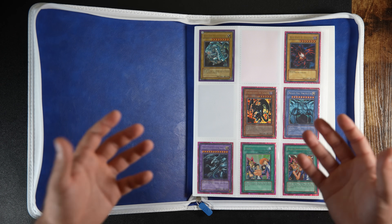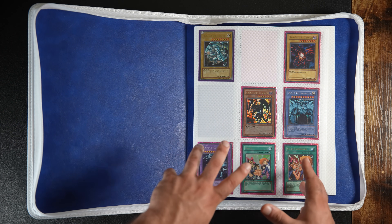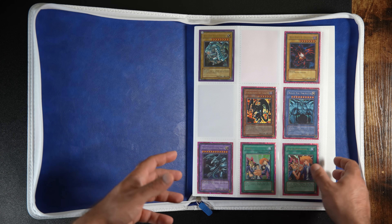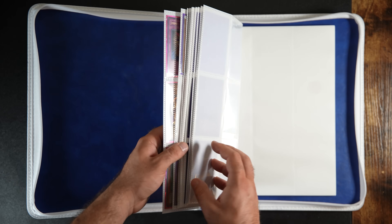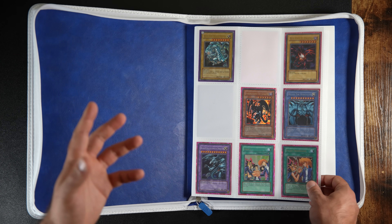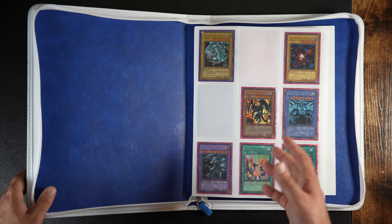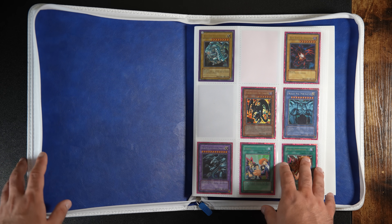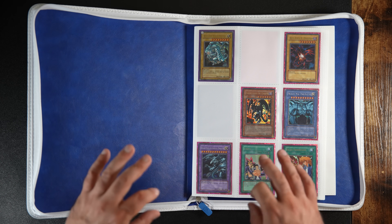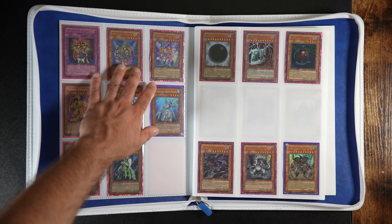Next up we have the Shonen Jump slash Lost Art promos. I might actually take these and put them with the promo binder — I feel like they deserve it, but I'm not sure they'll fit because there are a lot of cards. We start off here with Shonen Jump — you guys have seen this before, a lot of it is repeat. It's been a long time since I did the last video, so bear with me if I repeat stuff. Pretty much anything in a pink sleeve is packed fresh mint, anything with a purple sleeve needs replacement.